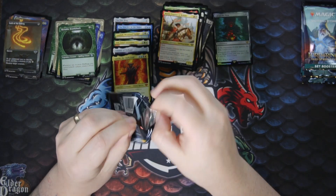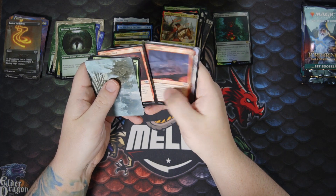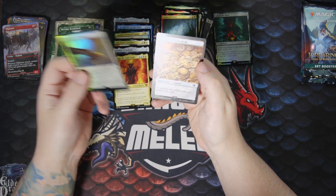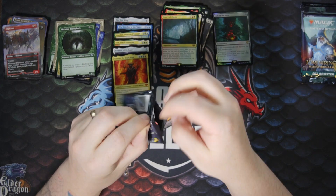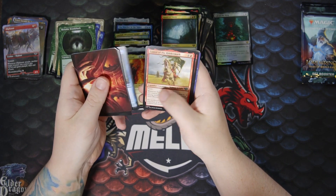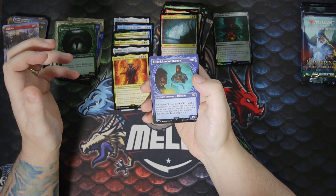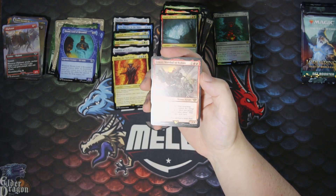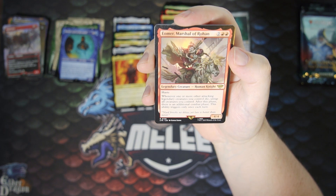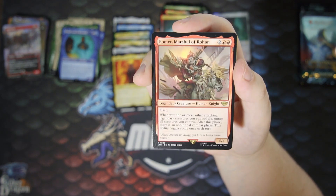Four packs left — see if there's any more spice. Another Oliphant. Doors of Durin — nice little rare. Foil common and a treasure. Another list card. Normal Plains. We got Elrond — don't think we caught him yet, in the ring treatment. Eomer, Marshal of Rohan — four mana 4/4 with haste. Whenever one or more attacking legendary creatures you control die, untap all creatures you control. After this phase, an additional combat phase, but triggers only once each turn. Kind of strange — maybe you need a way to sacrifice a legendary to get the extra combat.